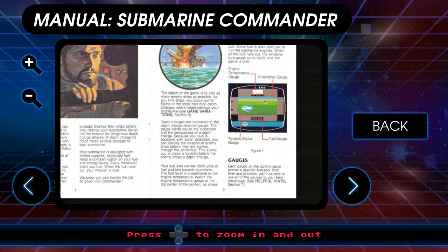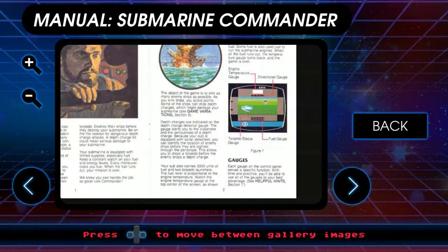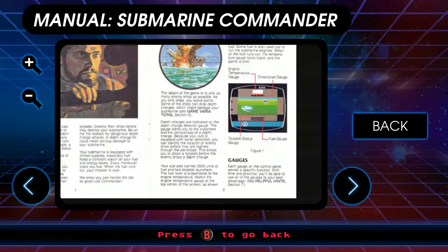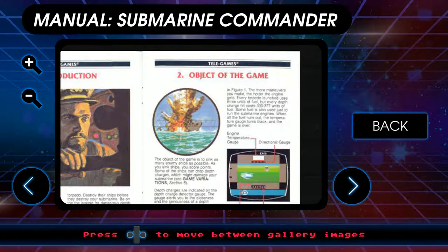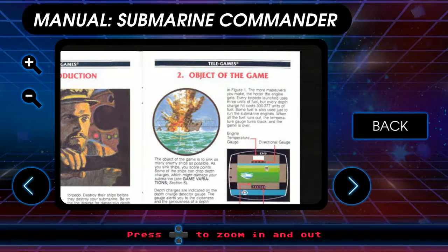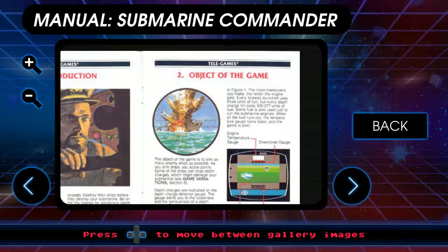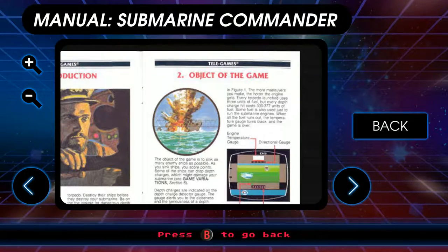The sub also contains 3,000 units of fuel — here we go with the fuel mechanic again. I'm really not sold on the fuel mechanic in these types of games. I understand they're trying to give you some kind of resource management, but it's just weird. Fuel levels are proportional to engine temperature. Watch the engine temperature gauge at the top center of the screen. The more maneuvers you make, the hotter the engine gets. But you're a submarine — shouldn't you water-cool the engine?